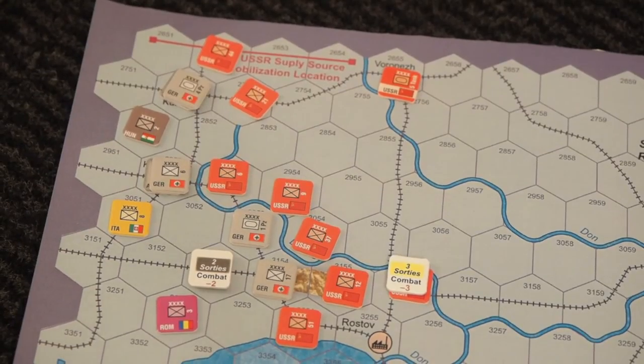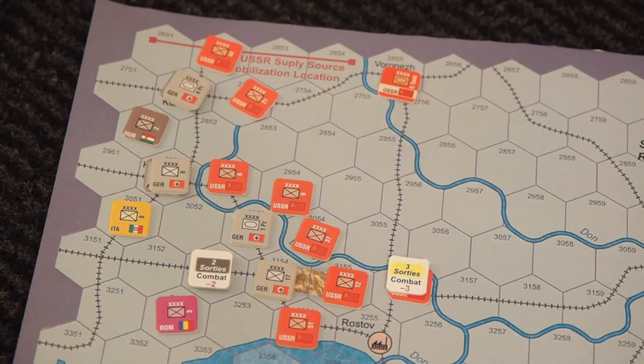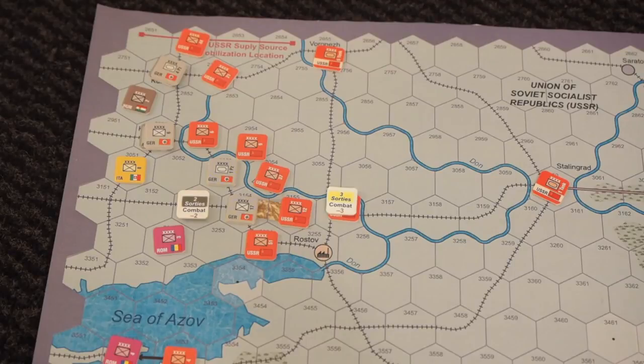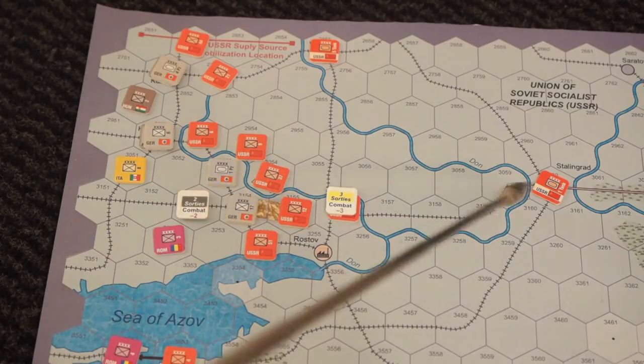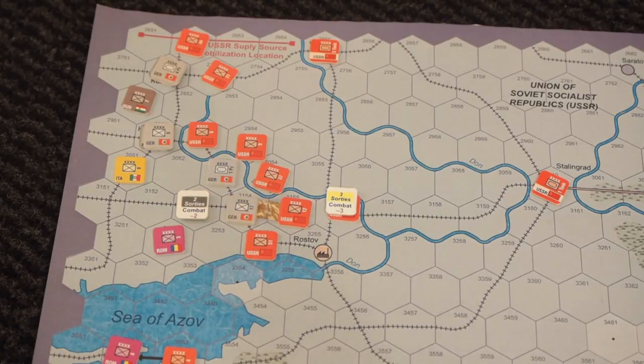We are now in the operations phase, where I can activate a unit to perform an action. The type of action depends on the unit. In this game there are only two types of units: ground units and air units — in the full game there are also naval units, but not here. Ground units can move and fight. Air units can add support to ground fighting, rebase moving closer or further from the front line, or strike out to take out an enemy air unit.